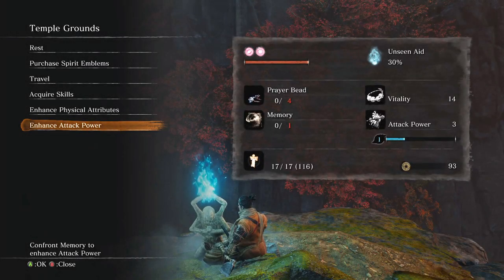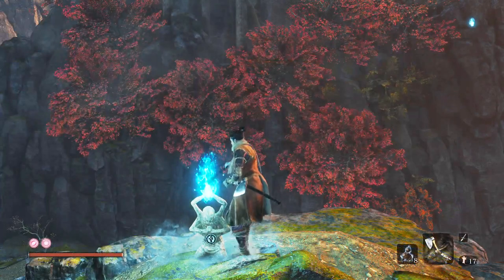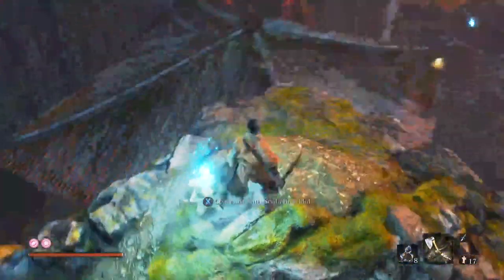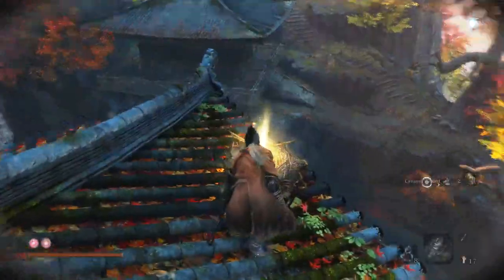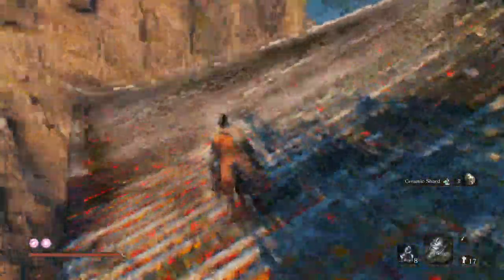Now on to the guide. Welcome back to Sekiro the Ultimate Guide. Today it is Senpou Temple Mount Kongo part two. After we killed Iron Robert, you've done the peddler and all that. So now it's just onto the boss I think. No, there's actually a lot of things to do before the boss.